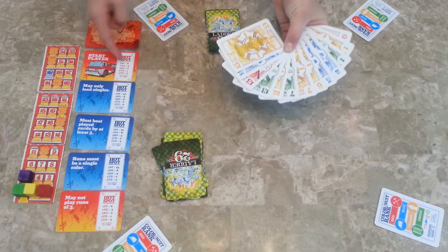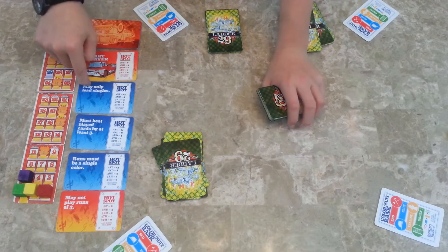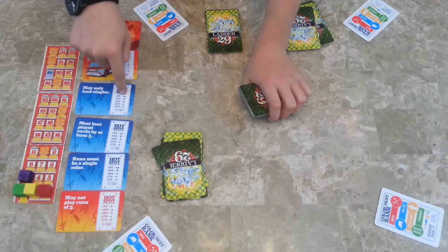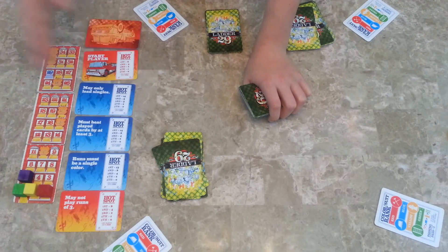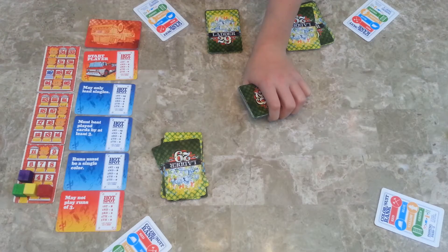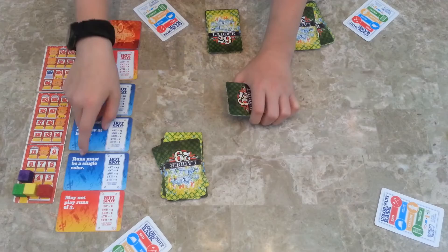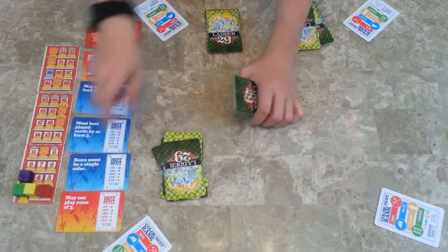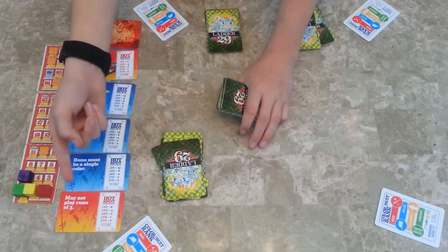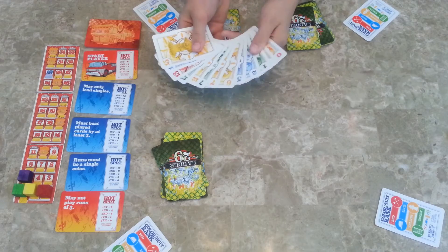Looking at the hotspot cards and choosing one: 'start player' means you go first — not very many points. 'You may only lead singles' — so after you win a trick you can only lead singles; that's not great but very hard, and you get 15 points if you get out first, nine for second, and so on. 'You must beat the played cards by at least three' — that's going to be hard, especially with zeros, ones, and twos. 'Runs must be a single color' — we've got lots of mixed colors, so we might not want that one. 'May not play runs of three' — we've got some runs of threes here.